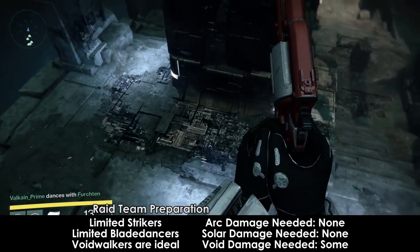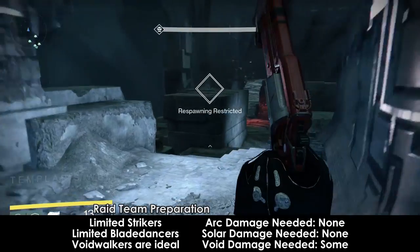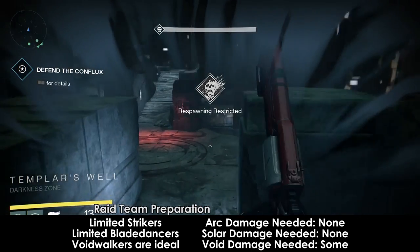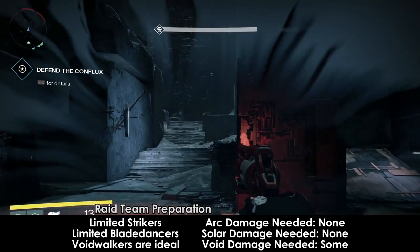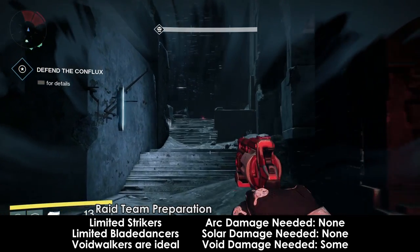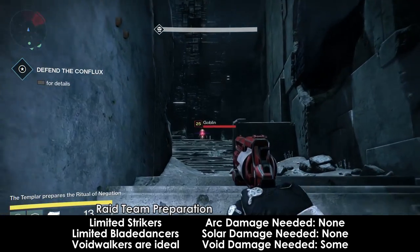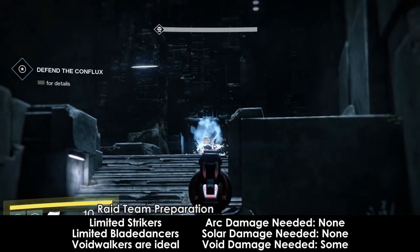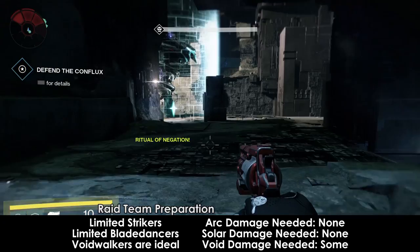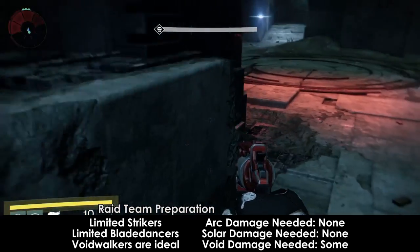For this fight and for the entire Vault of Glass, you will want to prioritize void damage over other sources of damage if you have weapons with equal attack values. Minotaurs will be spawning during the fight, but they are the only things that have shields. If you have a strong special weapon, you are fine to roll with a non-void heavy weapon should you not have a legendary or exotic void heavy weapon.